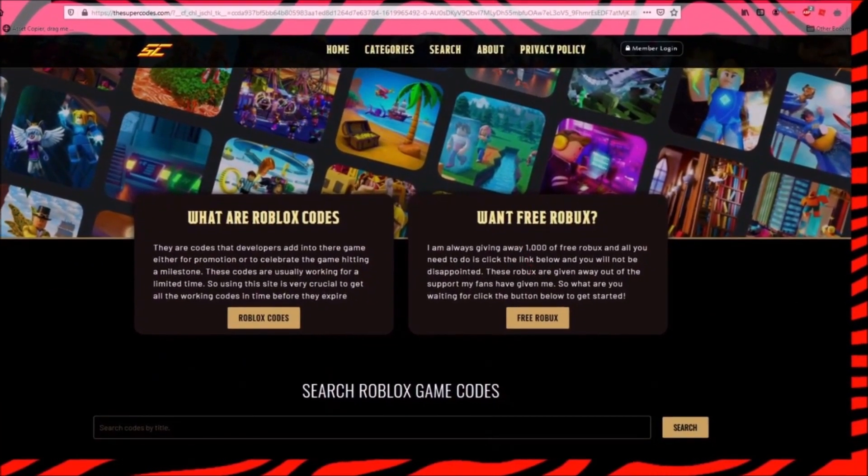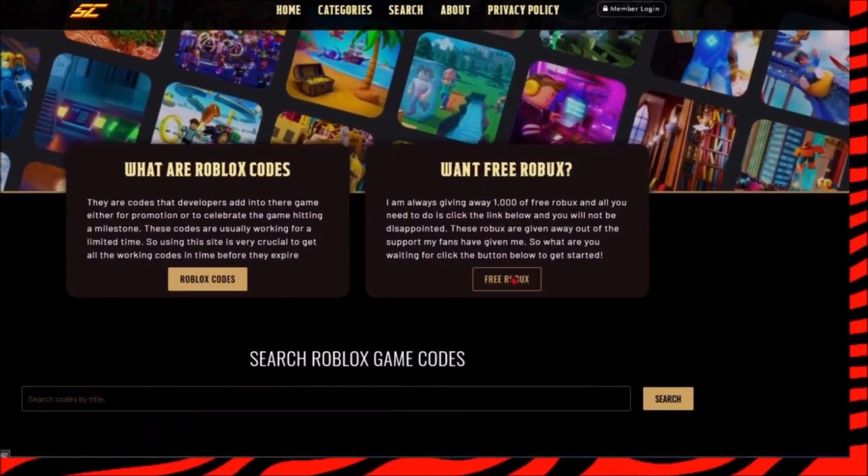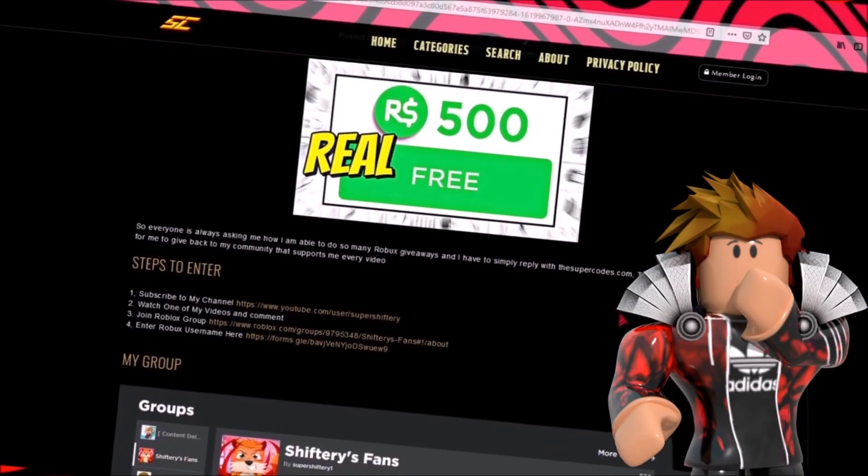Once you're on the website TheSuperCodes.com, just scroll down and click the button that says free Robux and complete the steps to get 10,000 free Robux.